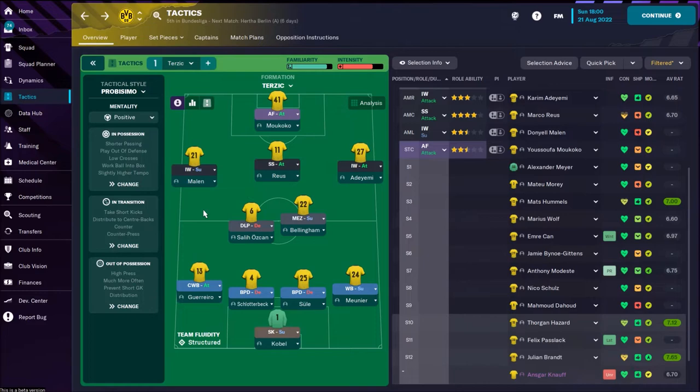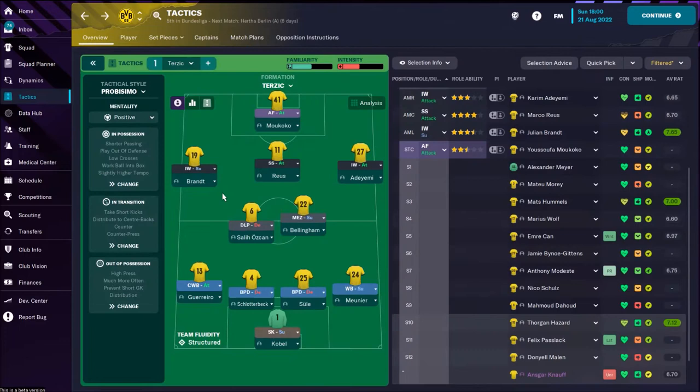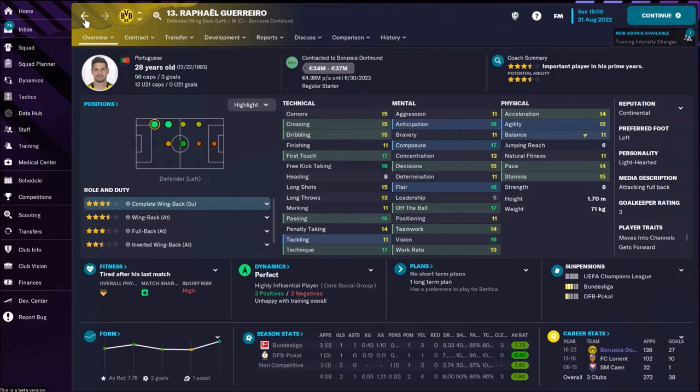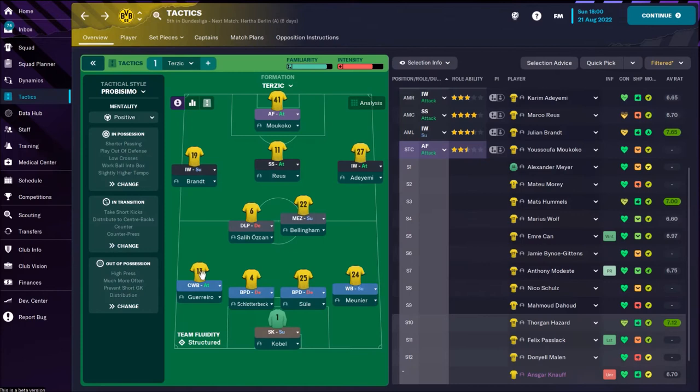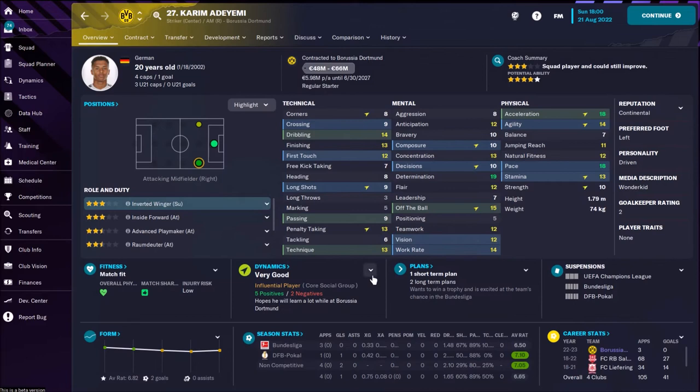On the left side, Julian Brandt or Malin is playing, but Julian is the better player. He's 26, with classy technique and passing skills. He's playing as an inverted winger using his right foot, so he cuts inside and can try some long shots. On the left wingback, Rafael is coming up — in my opinion, he's a very attacking complete wingback and one of the best wingbacks in FM 2023. Brandt cuts inside, leaving space for Guerrero to overlap.